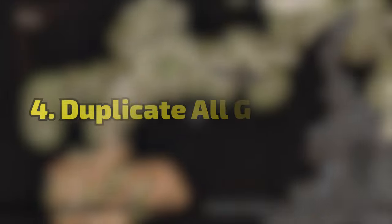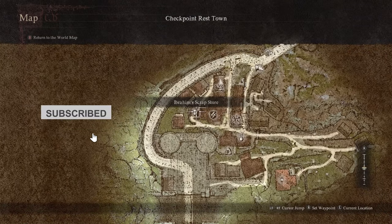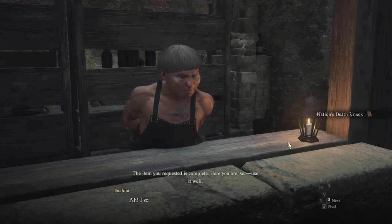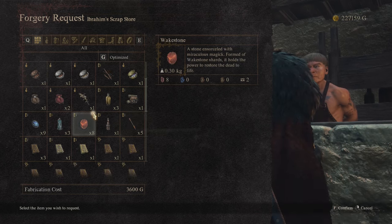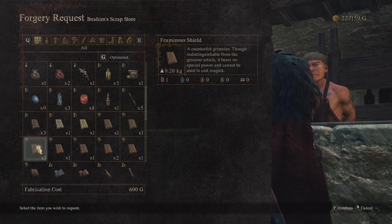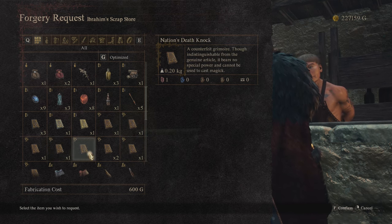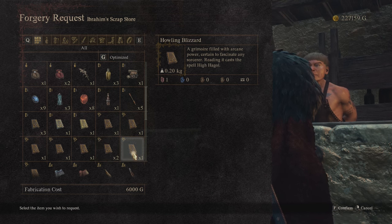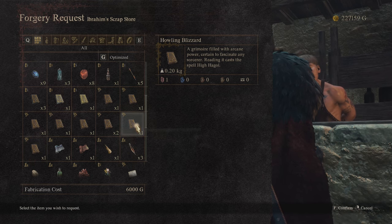Now to get both rewards you need to duplicate the grimoires. Go to Checkpoint Rest Town — you can take the western oxcart from Vernworth — and go to Ibram's Scrap Store. He will duplicate an item for you. Go up to him, press request a forgery, pick one of the books, and it will cost 6,000 gold. Then go sleep at the inn, pick it up the next day when it's ready, and you'll get a duplicate. You're going to do that five times — one for each book — so you'll have a copy of every single grimoire.